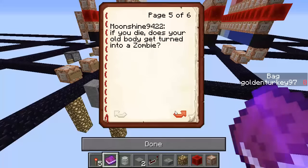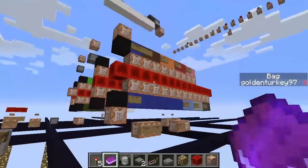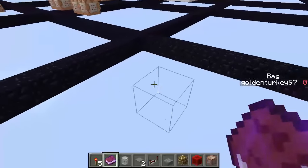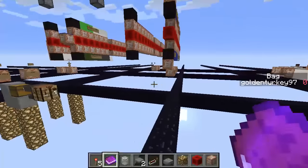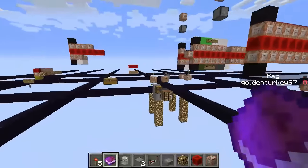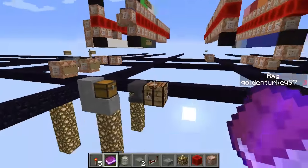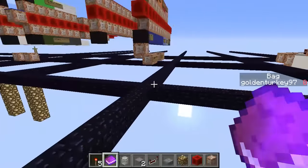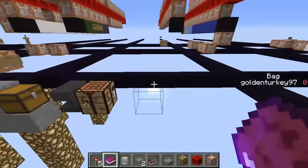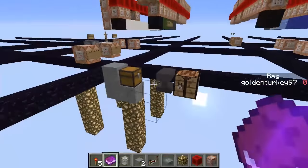The next suggestion is moonshine: if you die, does your old body get turned into a zombie? I'll try to figure something out — maybe I'll teleport an armor stand constantly to the player, and when the player dies, that armor stand gets killed and replaced with a zombie with a custom player head. I'm not sure how much lag that would cause constantly teleporting the armor stand. Algra suggests using the world border red outline when you bleed — when you're outside the world border there's a red overlay on screen, and yeah, we could actually do that. I'll get to those three mechanics right now.